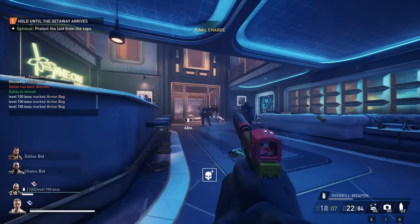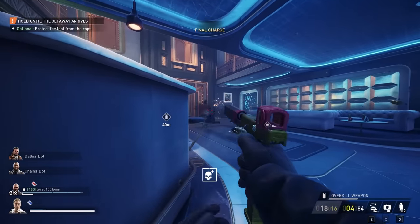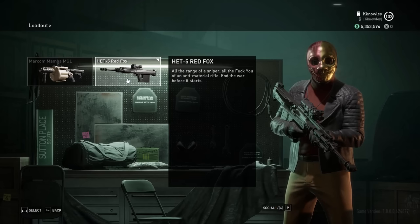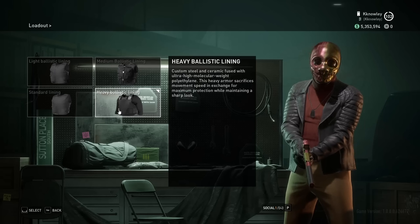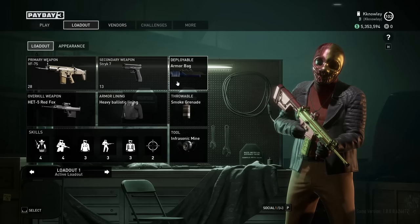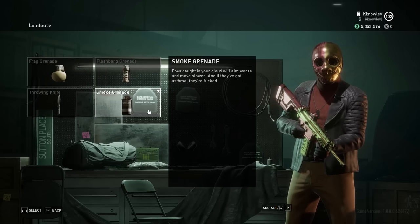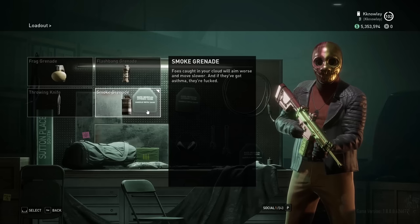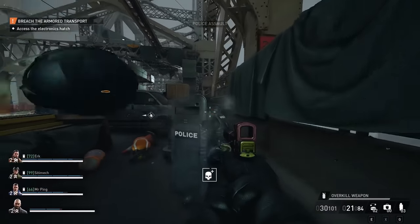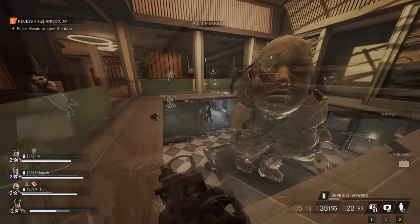This weapon is surprisingly effective at close range, and sets itself apart from the VF-7S by being a more spammy secondary option, whereas the revolvers do much the same thing as it. Our overkill weapon is of course the almighty HET-5 Red Fox, and our armour lining is the Heavy Ballistic, as four plates are well worth the reduced movement speed and downed chances. Our deployable is of course the armour bag, the best in the game right now with how armour is balanced at the moment, alongside the Smoke Grenade to assist in certain objectives and escapes, as well as the infrasonic mine or motion sensor depending on the heist. The mine is a useful stunning tool for defensive objectives, whilst the motion sensor effectively gives you brief wallhacks for a much needed heads up against cloakers.